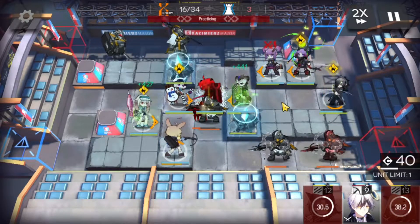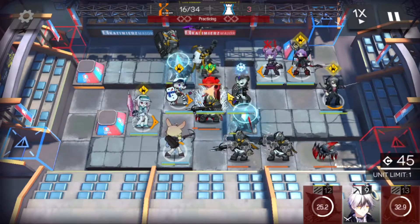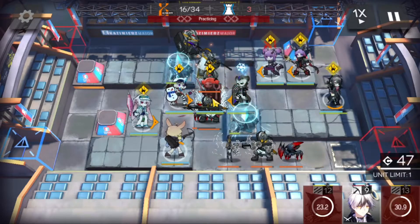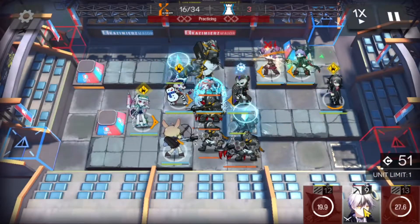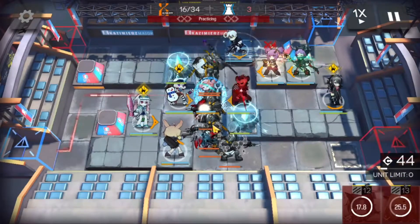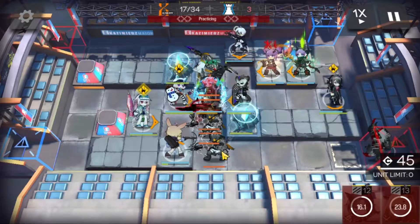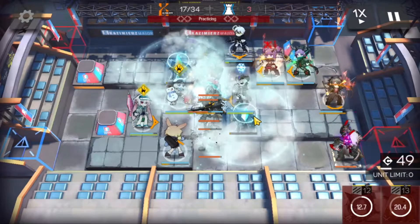Now we have some Crossbowmen coming up. Midnight will take some damage here, but he should be fine. We have the Spear Boy, so we're going to have to use some skills here. We have Lava, Beagle, Hibiscus. We're going to deploy Adnachil there to help us soften those dudes up.